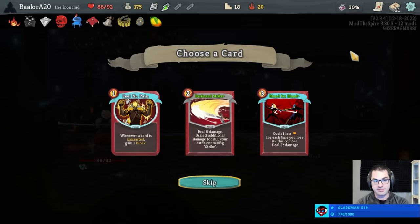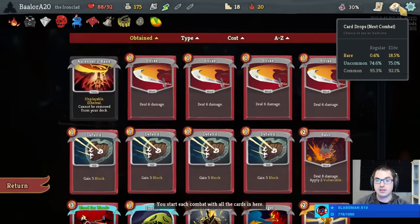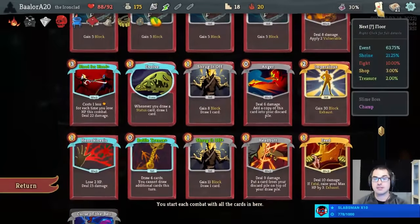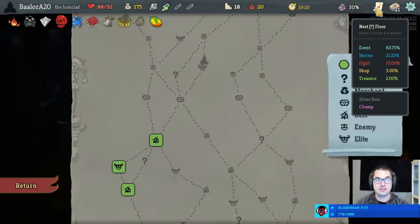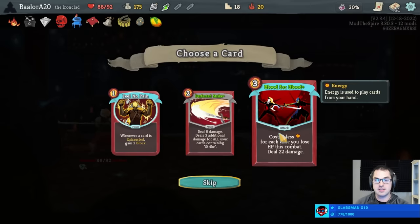On one hand, Feel No Pain is exceptional here, allowing us to block whenever we exhaust a card. On the other hand, Blood for Blood number two in a deck that's able to repeatedly damage itself and make this a free card — I think a second Blood for Blood does massive work. I'm going to take this Blood for Blood.